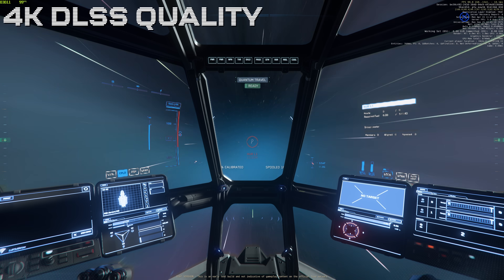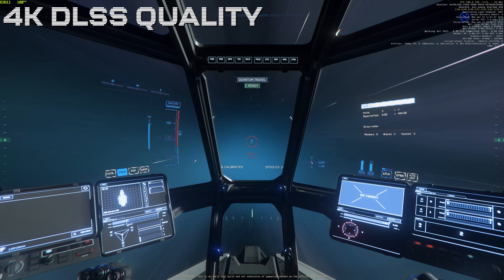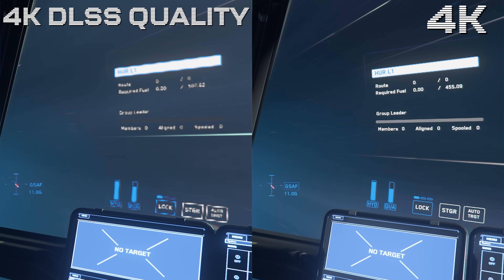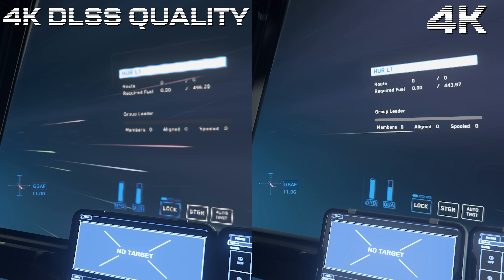You'll see here DLSS quality version and you might notice that some of the UI elements are pretty blurry. This seems to be the case across all three options. When you put them side by side, for some reason when you go into nav mode your UI goes blurry when you've got one of these upscaling options on. I'm sure this will get fixed, but for now it's probably not quite ready for prime time. The performance in certain scenarios will be there depending on your combination of CPU and GPU, and I will do a proper deep dive at some stage.